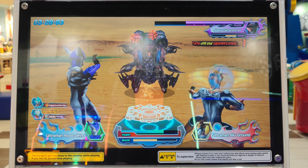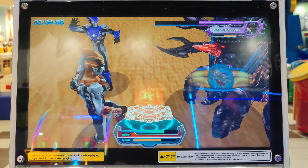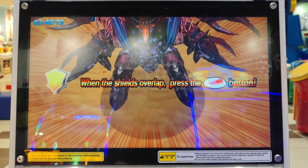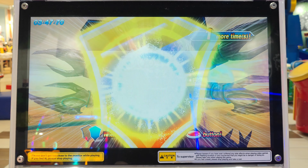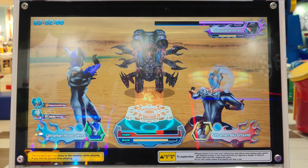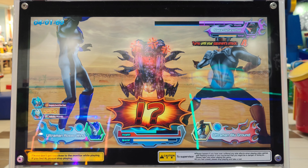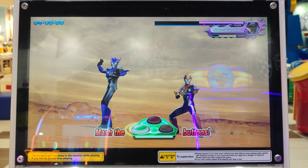Looks like your opponent is angry. Hit the middle button to activate it. What a great combo. Your opponent is about to attack you. Press the buttons with the right timing to guard against the attack. Here we go. Perfect. Time for your attack. Your opponent is about to explode with anger. Your opponent has exploded with anger. Press the buttons and go on the attack. Affinity combo activated.